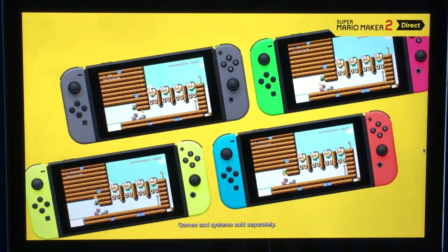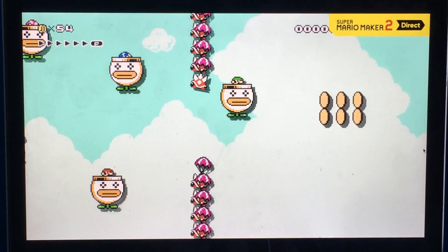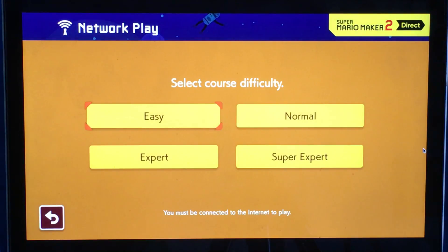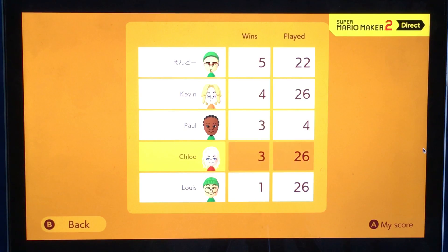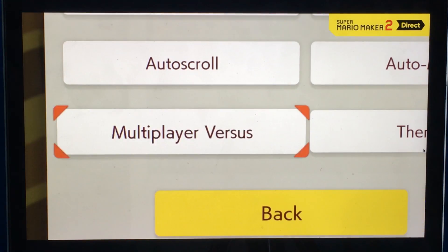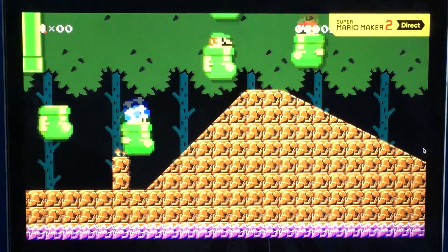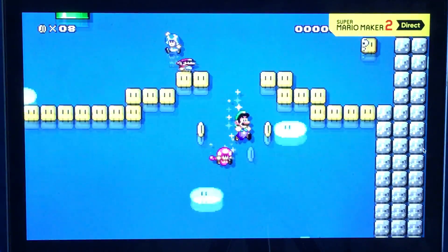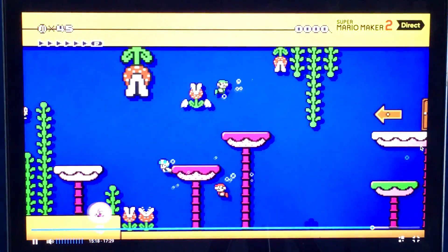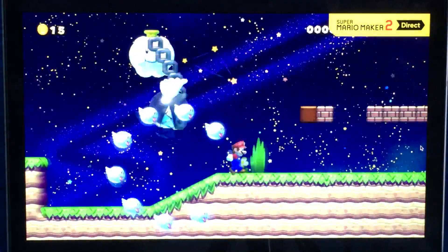If up to four players are hanging out together and each has a Nintendo Switch system and Super Mario Maker 2, one can set up a virtual room for the others to join via nearby play. Only the player who makes the room needs a persistent internet connection. You won't be rated in this mode, but you can check out the standings. If you've designed a course with versus play in mind, use the multiplayer versus tag — it's a great way to help players who love to battle find what you've made. But can you do it on the same system?